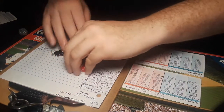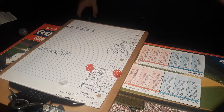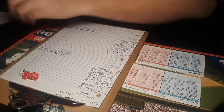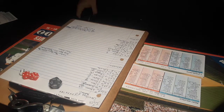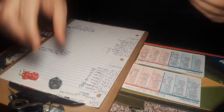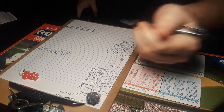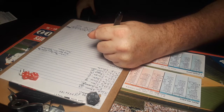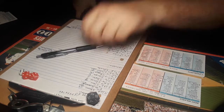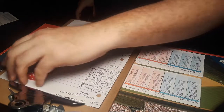Now batting, designated hitter Big Papi, David Ortiz. 6-9 — Papi could tie the game here. 1-5, and that's a 3. That ball is high, deep, and sneaks by Pesky's Pole. Home run, David Ortiz! That ties the game at 1.